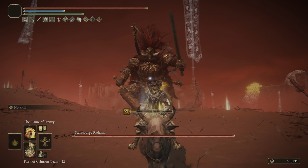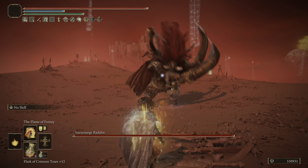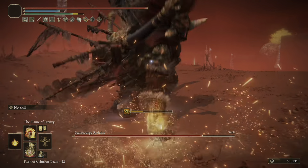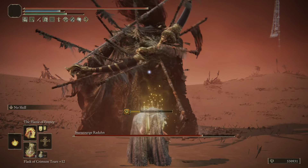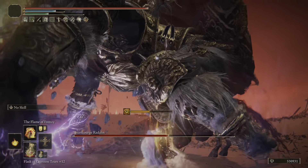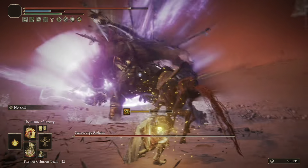As we get closer to Redan, you'll see me use the Flame of Frenzy — a really solid incantation for larger targets. You get the posture buildup, and the fire damage alone does a substantial amount. If you charge it up, you'll get additional damage and can beat up on larger targets. This is a quick way to take down Redan, especially because he's a larger target and gets hit with most of the flames each time.